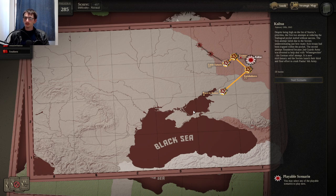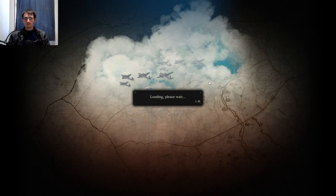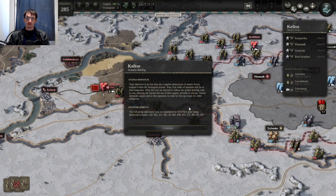Despite being high on the list of the Stavka's priority, the first two attempts at reducing the Stalingrad pocket stalled without success. The first attempt failed due to the Soviets underestimating how many Axis troops had been trapped within the pocket. The second attempt floundered because Second Guards Army was diverted to help deal with the Winter Gitter — the German relief attempt. It is now mid-January and the Soviets launch their third and final effort to crush Paulus's Sixth Army.